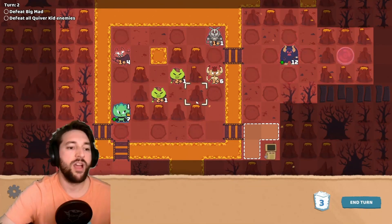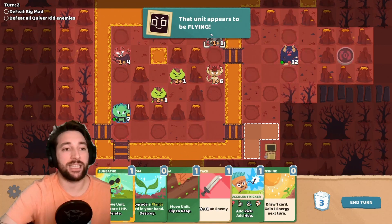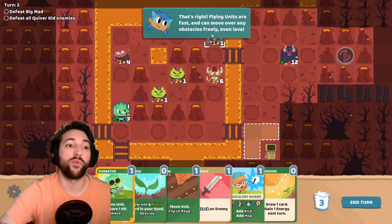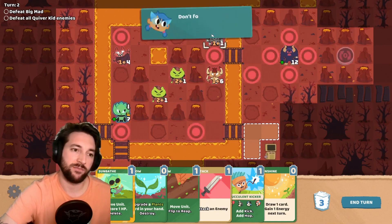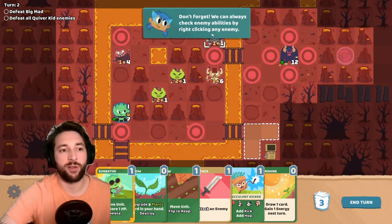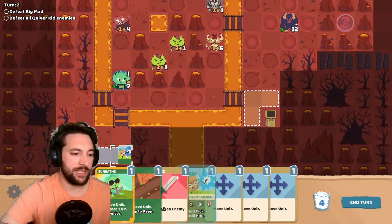That unit appears to be flying. Flying units are fast and can move over any obstacles freely, even lava. Don't forget we can always check enemy abilities by right-clicking on any enemy. So yeah, I do want that succulent to kick her.